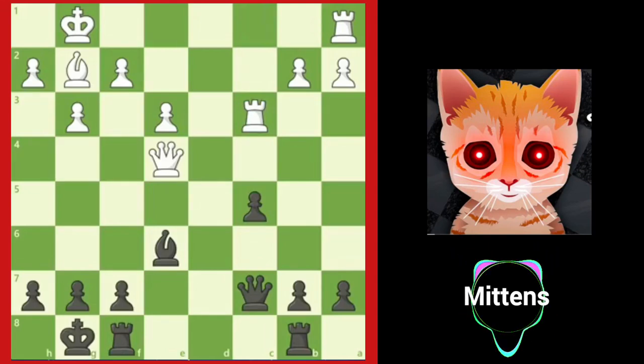When you enter a middlegame position, it isn't always easy to know what to do when there aren't any obvious tactics or targets to attack. How do you figure out what side of the board you should be playing on and what your plan should be? Knowing typical middlegame pawn structures and what common plans are used in these structures can be a great help. Let's look at some examples of how pawns in the middlegame help us figure out what to do.